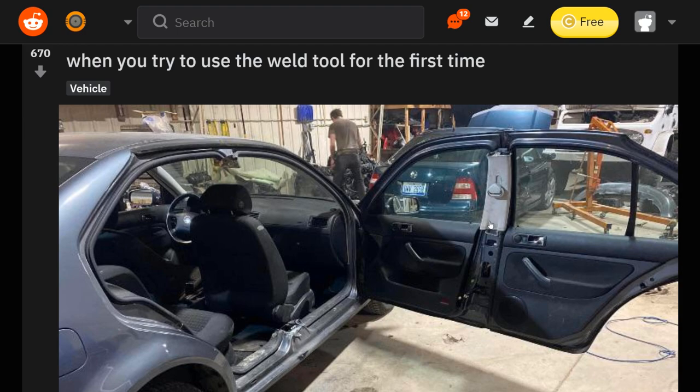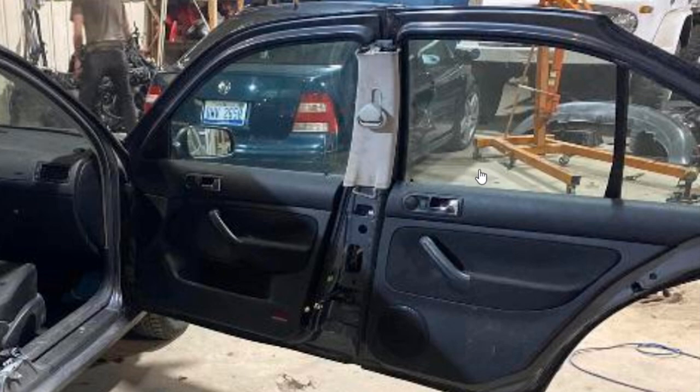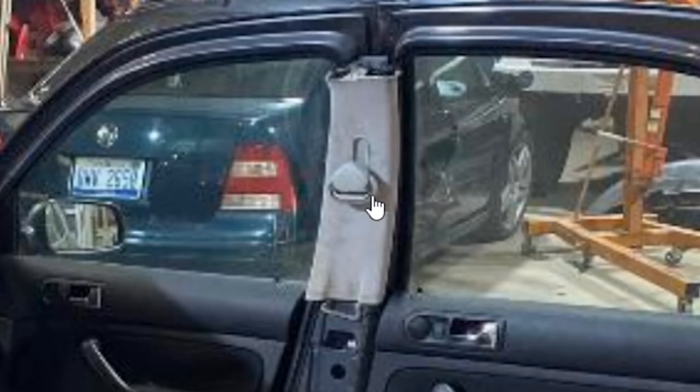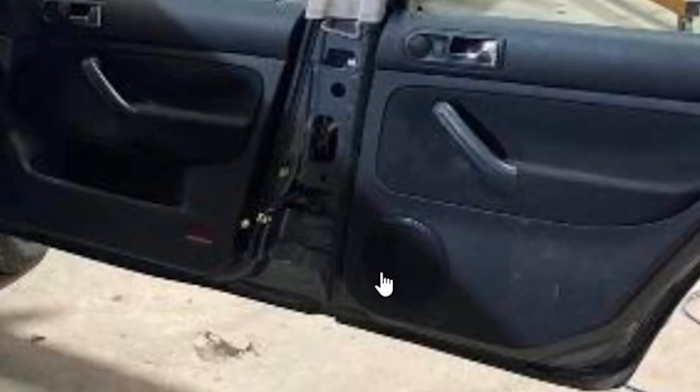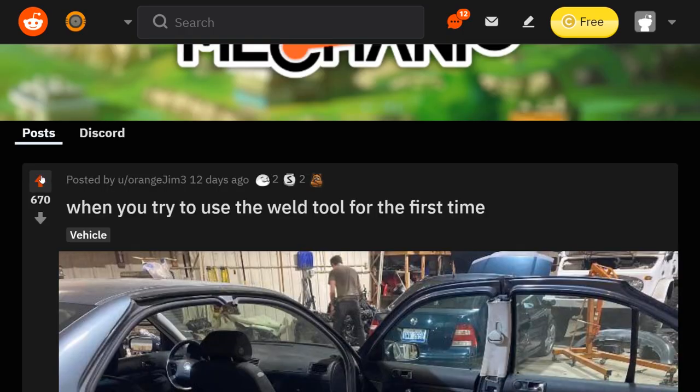When you try to use the weld tool for the first time — I'm surprised this is not another cross post from the Car Mods subreddit. They welded the front door and back door as a single door. What a ridiculous — I mean, I guess there's nothing wrong with it. The seatbelts carried with the door. This speaker in the back — what? This is a little ridiculous, but I like it.